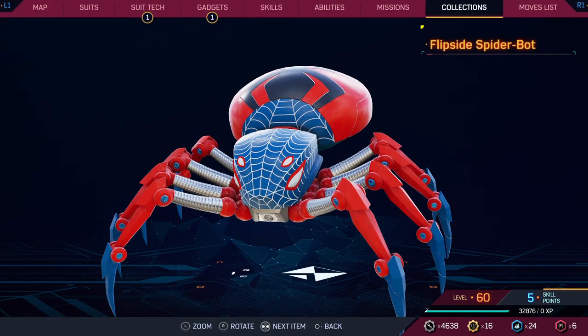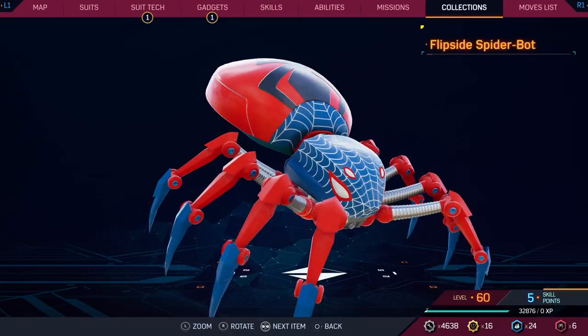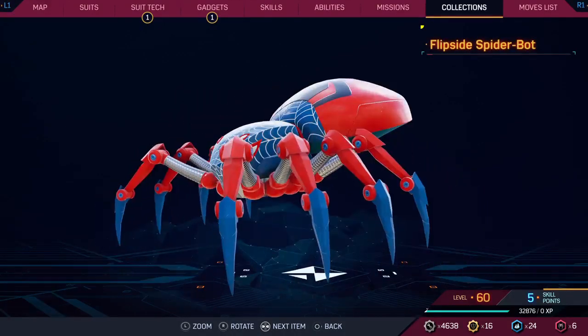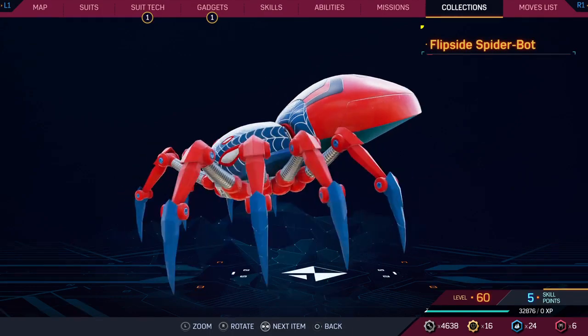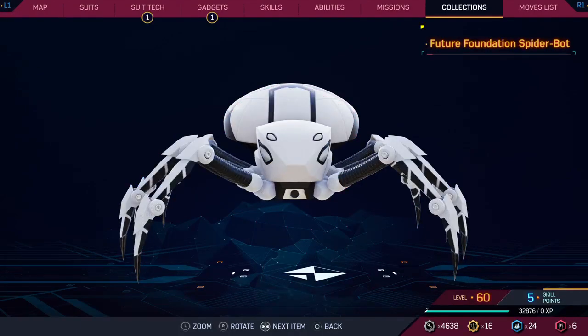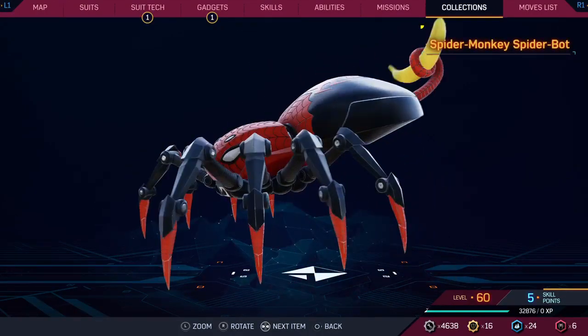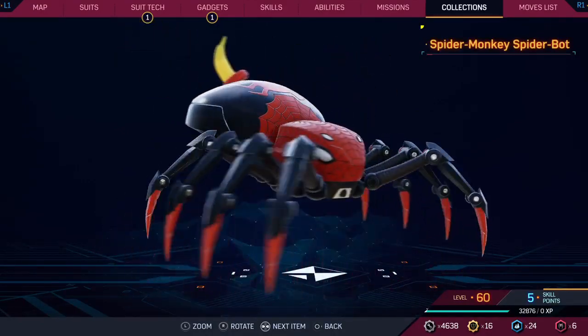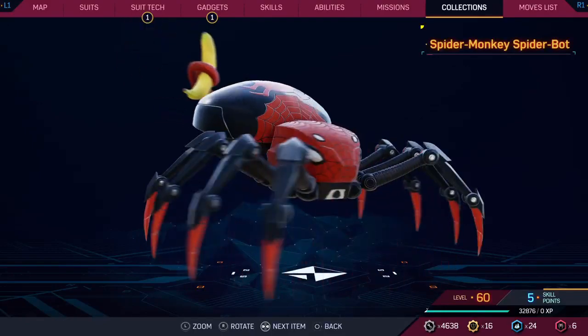Then you have the Flip Side spider bot suit. I have no idea who this is referencing, but it does look pretty cool, and the inverted colors set it apart from things like the spider monkey suit. Christy apparently does not like how the tail moves, but I'm fascinated by it.